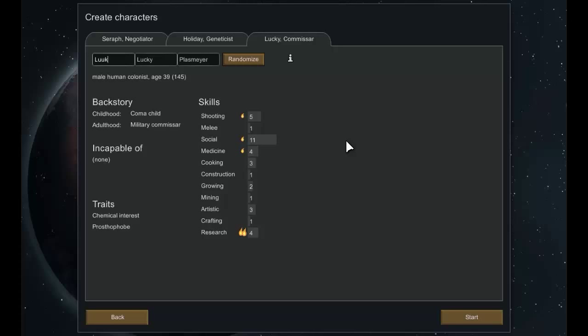And we have Luke Lucky Plasmire, who was a coma child and then became a military commissar. He's incapable of nothing, has great social skills, and is a passionate researcher — though a terrible shot. The downside is he's a prostophobe, so attaching bionic parts to him will make him unhappy. Let's hope he doesn't get his arm shot off.